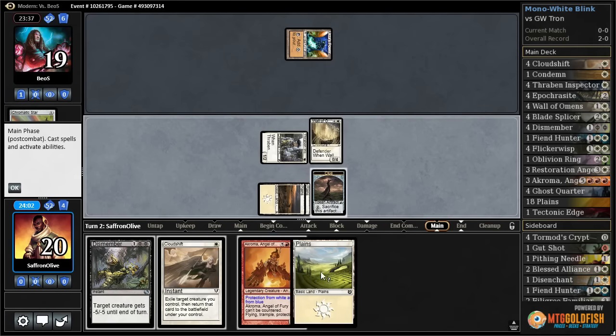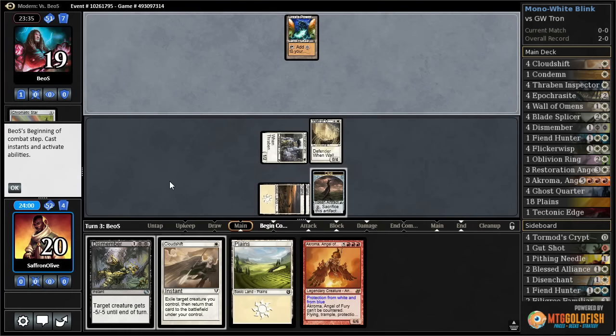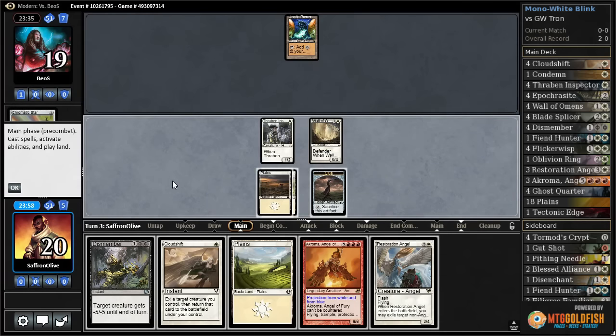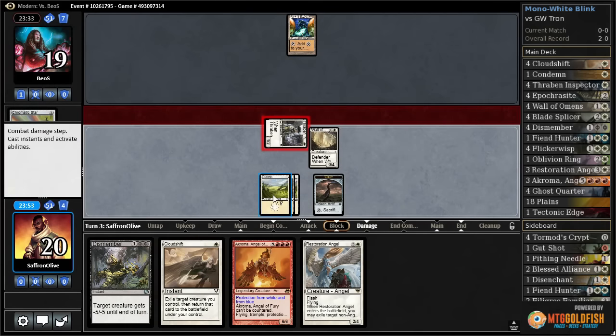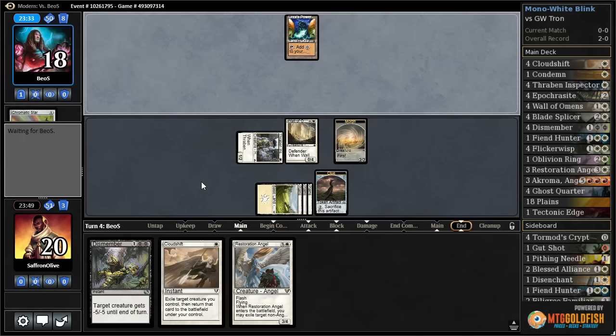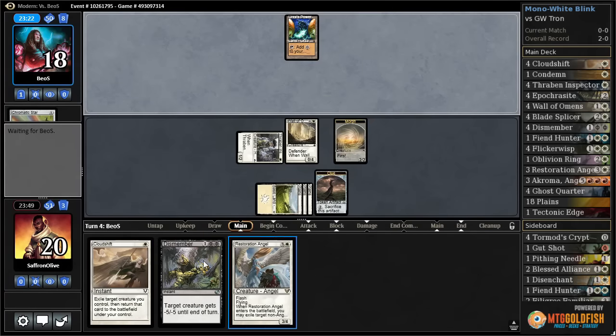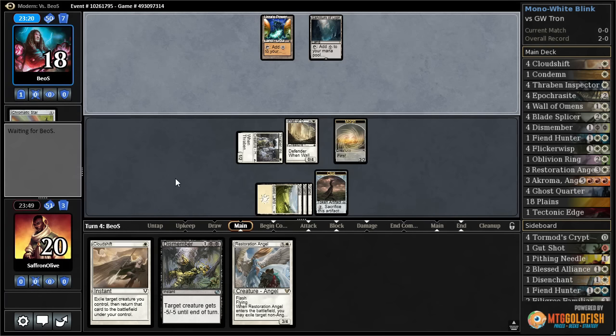Let's get in with Thraben Inspector, put our opponent down to 19, play a Plains, play Wall of Omens, draw a card. Another Plains is fine — it's not a Ghost Quarter but it's fine. Opponent whiffing on a land drop means we might actually have a minute. Let's play the Plains, get in with Thraben Inspector, play a morph. Now if we draw a land we can Restoration Angel blink a Chroma and go seriously to town.